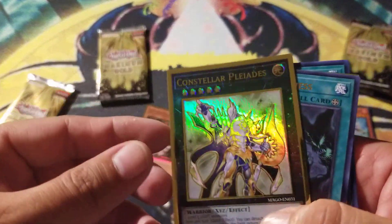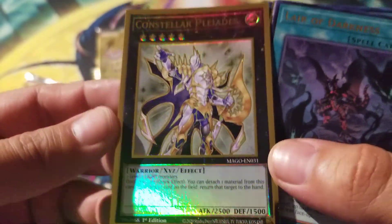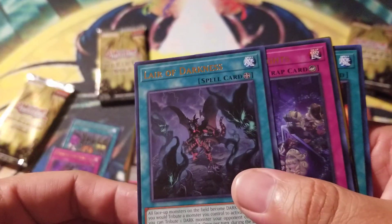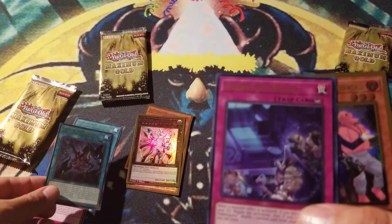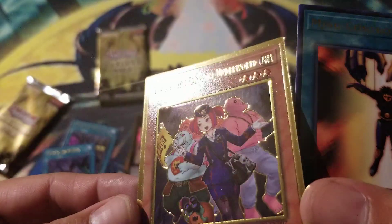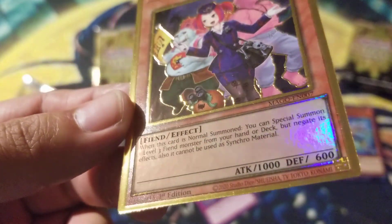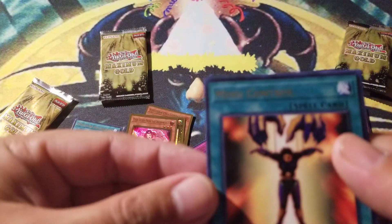Oh nice — the Exceeds do look nice though. I know there's an Exceed where the letters are totally covered in gold, looks pretty dope. Let's see what's going to be the gold card. Is this Tour Guide? This is the regular Tour Guide right? It looks pretty good. When this card is normal summoned you can special summon — I think even the text is kind of shiny. Mind Control.